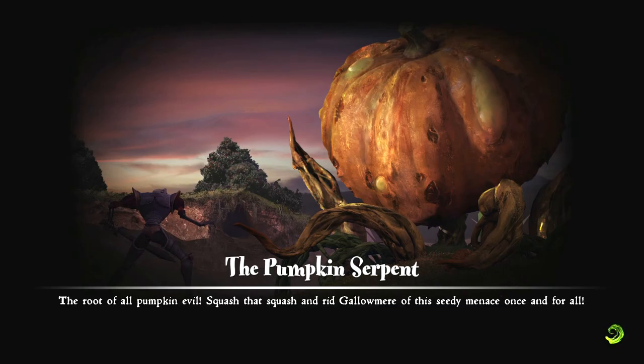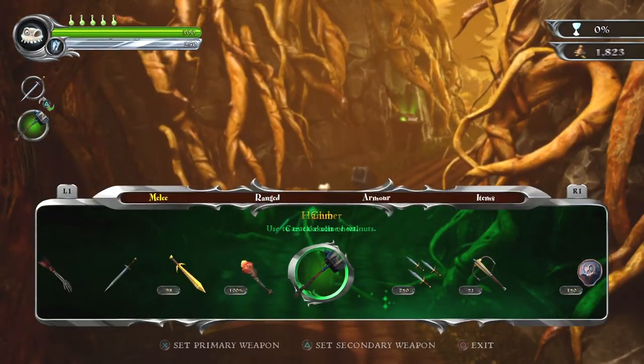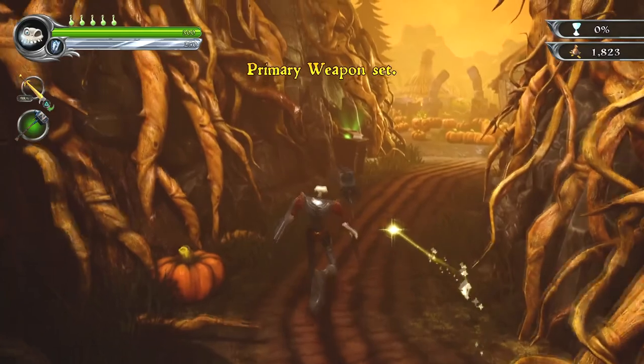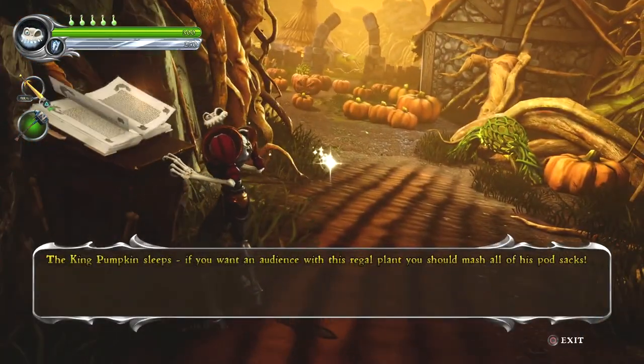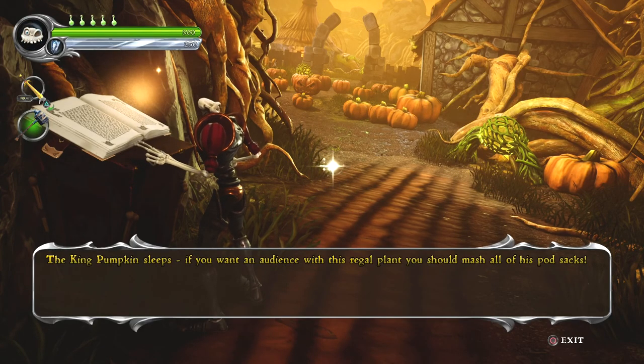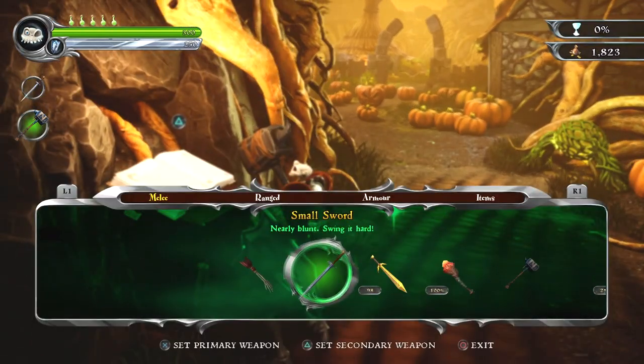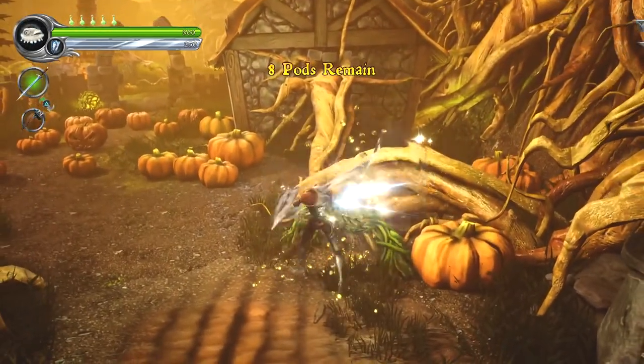Let's go. The Pumpkin Serpent — the root of all pumpkin evil. Squash that squash and rid Gallimere of this seedy menace, once and for all. Shall be done. Ready to do battle — glorious battle. The King Pumpkin: if you want an audience with this regal plant, you should mash all of his pod sacks. We're gonna mash him in the sacks, don't you worry. Let's wake up this damn squash, this pretender to the throne.